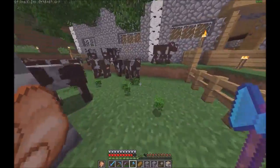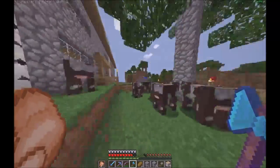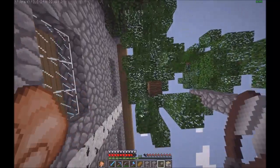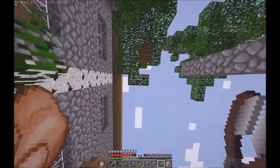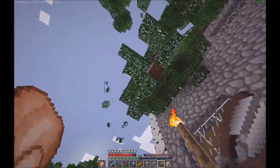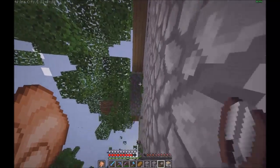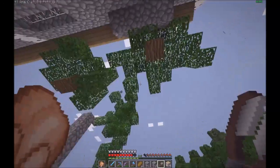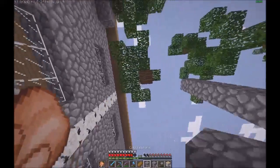Oh dear. We'll tidy up these cobblestone pillars — we won't just leave those lying around. It's probably about half health now. Need to get rid of that cobblestone there. I'll probably do the rest of this between episodes. There's hardly anything left, really, to do, and what there is won't take long. All that should now decay.